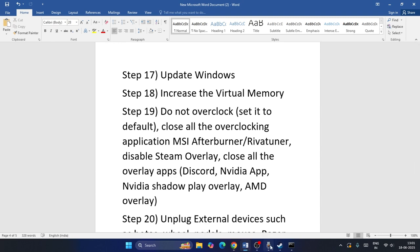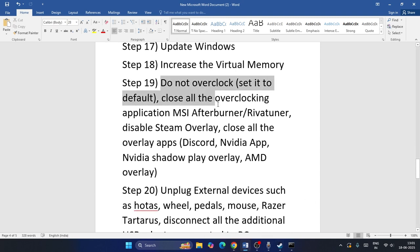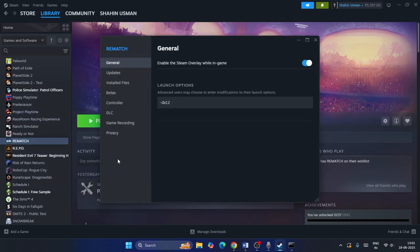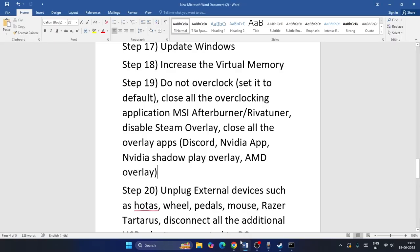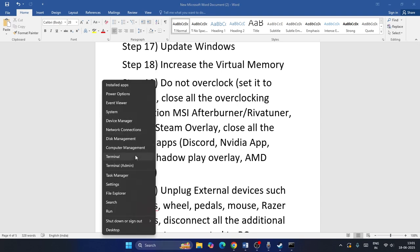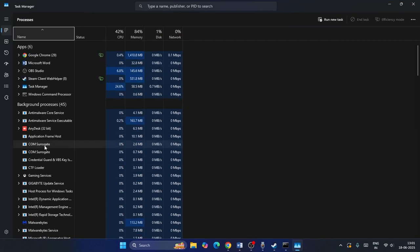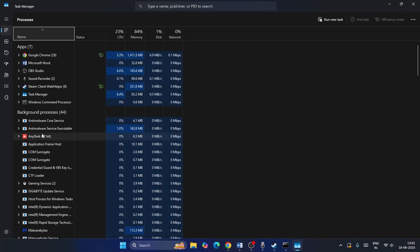Close all overlay applications such as Discord, RivaTuner, MSI Afterburner, and similar tools. Also disable the Steam overlay by right-clicking the game in Steam, going to Properties, and unchecking 'Enable the Steam Overlay'. Open Task Manager to verify none of these apps are running in the background, and end their tasks if needed before launching the game.